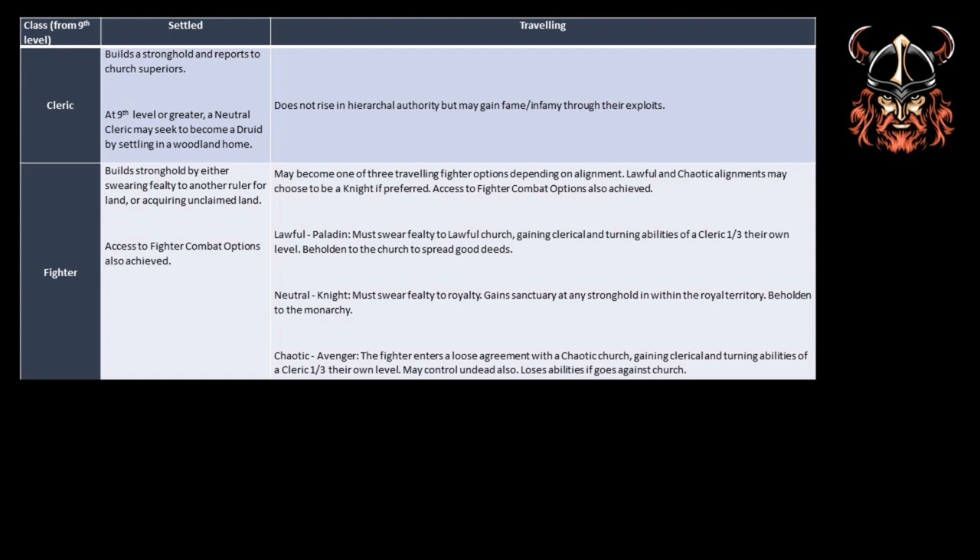Each option requires aligning to either a lawful or chaotic church, after which the fighter may gain clerical abilities of a level one third of their own, with avengers even being able to control undead. These are clearly attractive options, but players should be wary of tying themselves to the behest of a church, as refusal comes with penalties. Fighters who settle or choose one of the travelling options gain access to fighter combat options, which require special study of hand-to-hand combat taught only by knights, paladins and avengers. The fighter options include multiple attacks per round and the smash, parry and disarm manoeuvres.